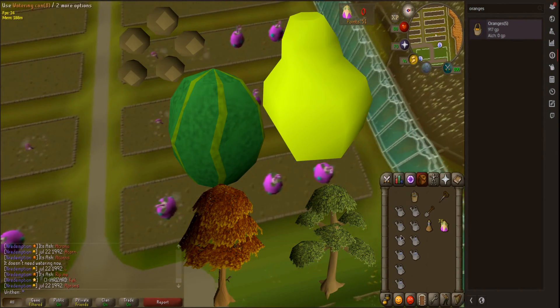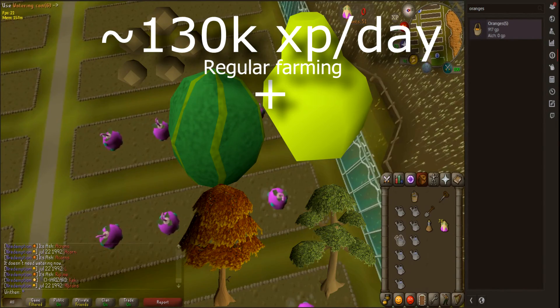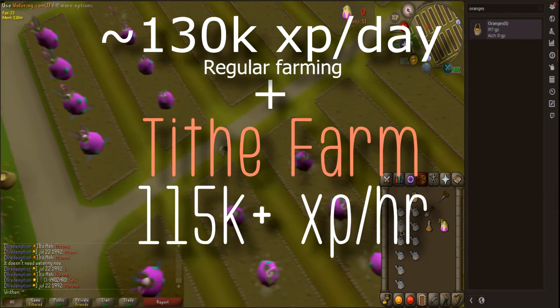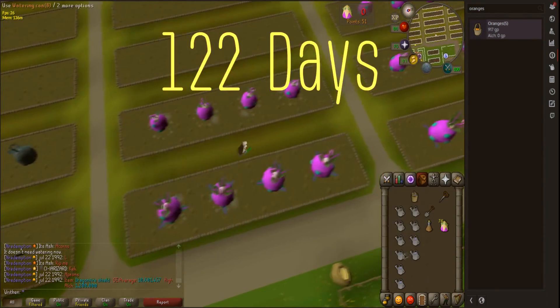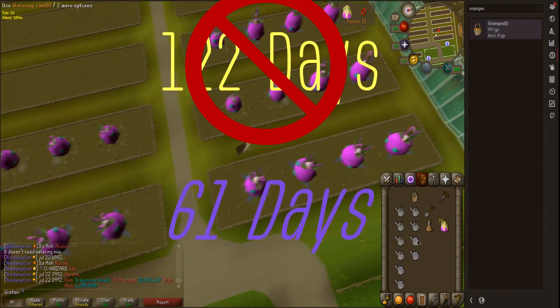If you're doing anything less than palms and magics, you're getting around 130k XP per day from regular farming. If you add in 115k XP an hour by doing one hour of Tithe Farm along with your regular runs, you're nearly doubling your XP, effectively halving the amount of days to 99.